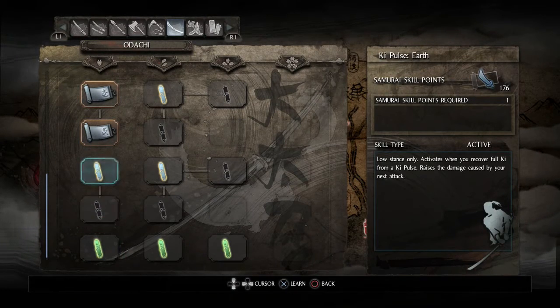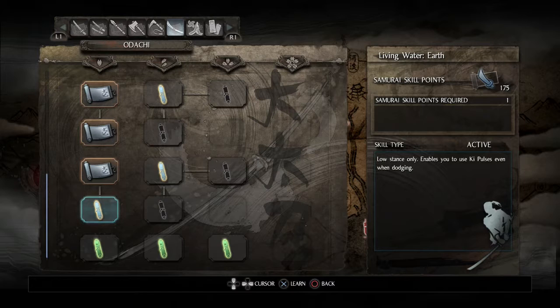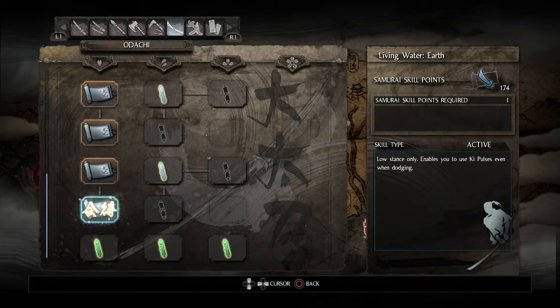The low stance variant is similar - rather than making your next block consume no ki, it makes your next dodge consume no ki. That's less useful since dodging doesn't cost much stamina - sorry, ki - in this game. But it could come in handy, and more importantly, it's a prerequisite for the ki pulse dodging skill.